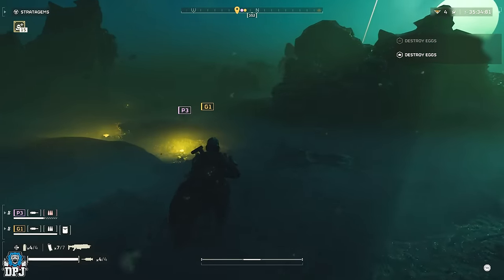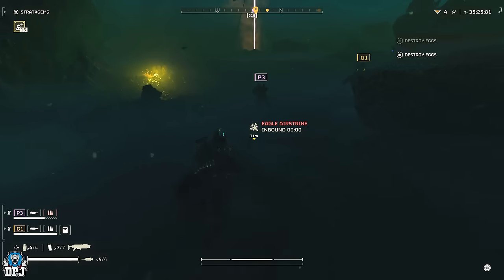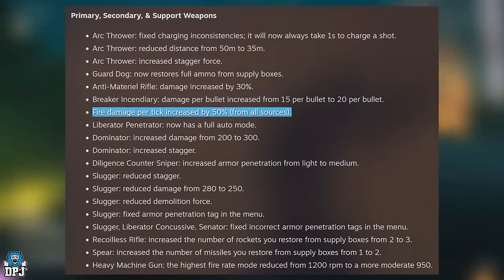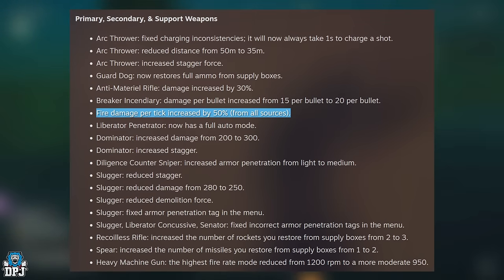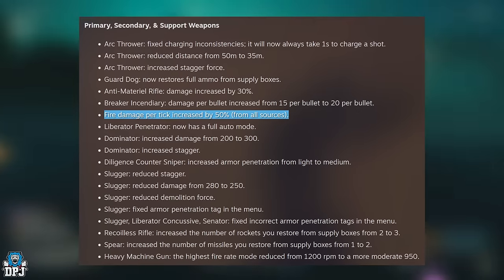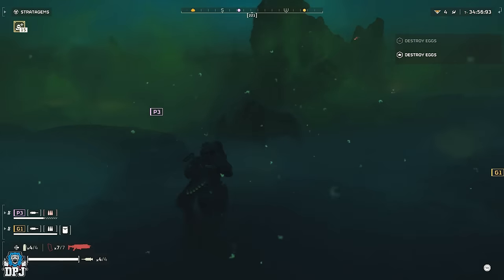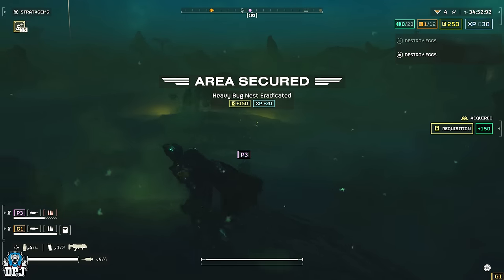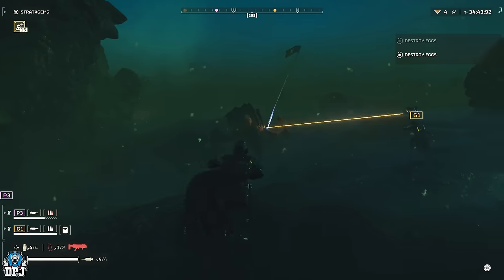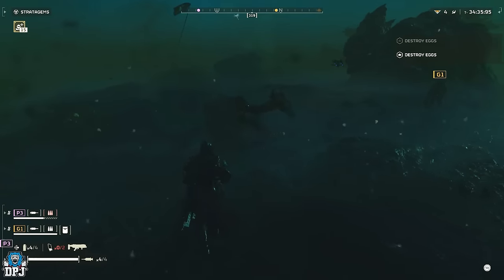Before we get into the leaks of new weapons and armor, I want to talk about a new issue added with the latest patch: the fire damage burning mechanic was increased by 50%, and it seems like fire damage is now more or less an insta-kill. I've seen quite a few posts on Twitter, Reddit, and Facebook of players complaining about this change. We'll probably see some kind of fire damage resistance armor added in the near future, possibly with a new Warbond coming out very soon — maybe next week. This is interesting given that a leaked exosuit is coming which appears to have a flamethrower attached, so that's going to do some serious damage.